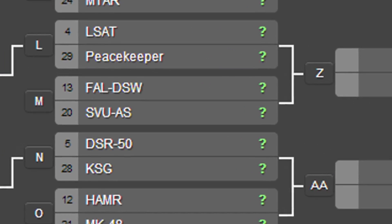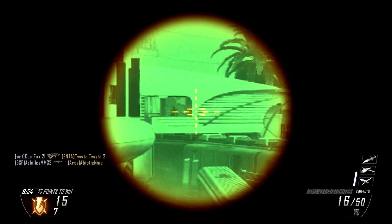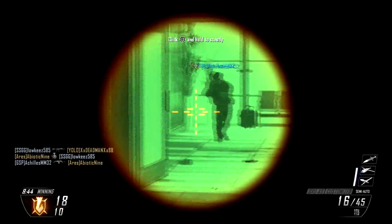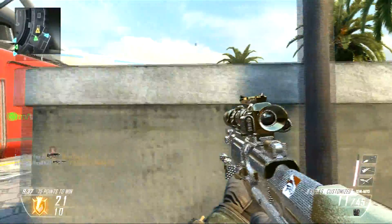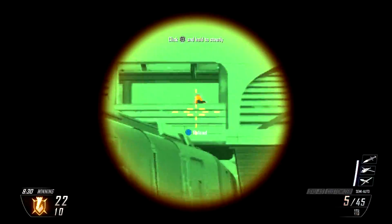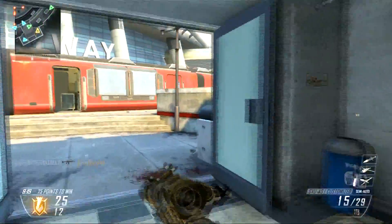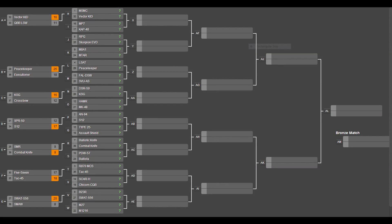The last matchup I want to look at in depth is number 13 FAL versus number 20 SVU — they're very similar yet in different classes, one a sniper and one a semi-auto rifle, but both are single-shot and very accurate at long range. Personally, if I could have any gun at long range, I'd want the FAL. I think there will be very few deaths — probably about six total between the two guns. The SVU was my first sniper I ever got gold, and I wanted the challenge of getting it in normal team deathmatch, not hardcore.